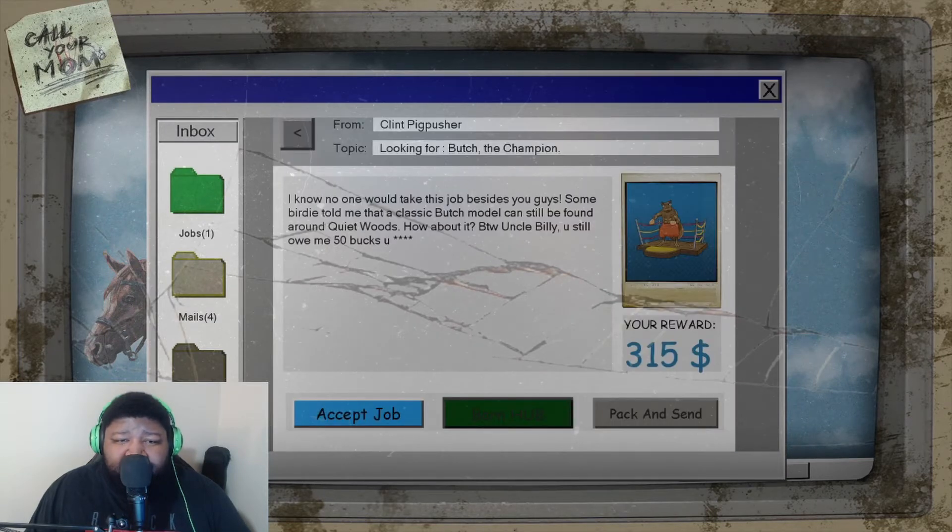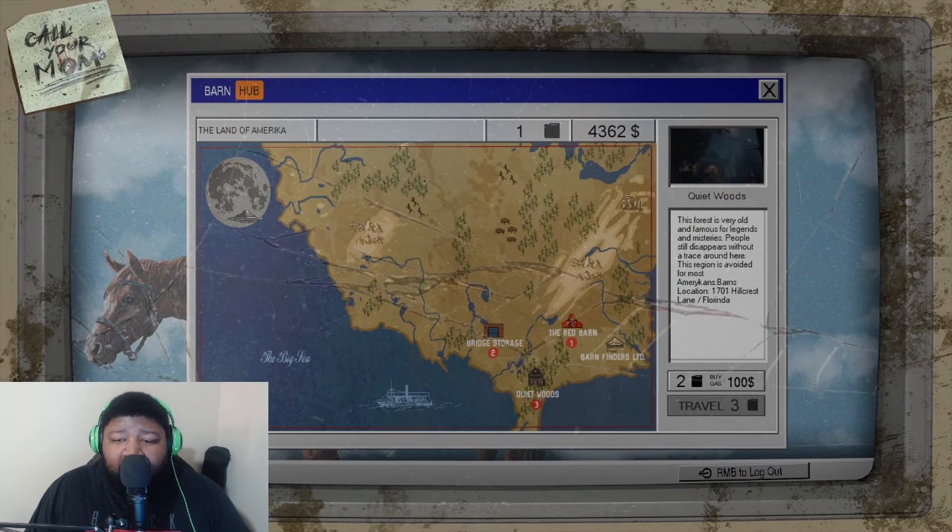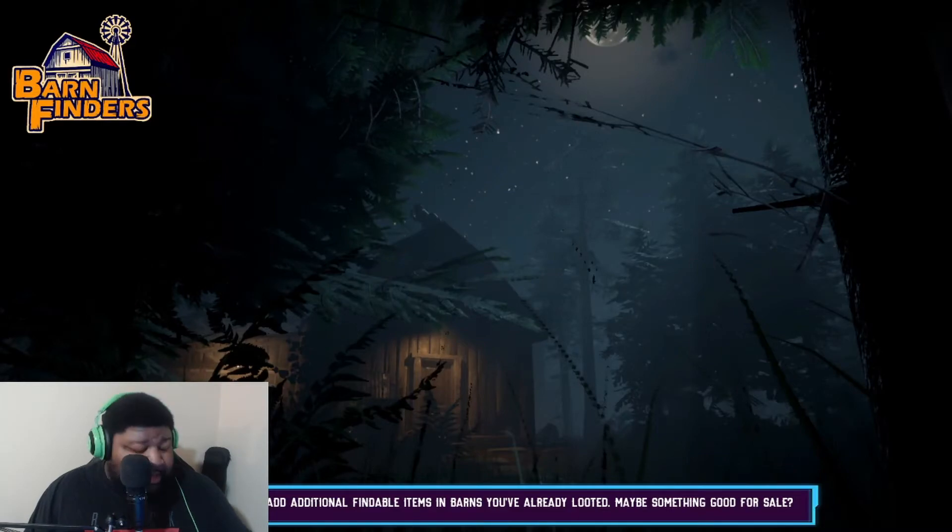I'll take this job. Somebody told me there's a classic Butch model that can still be found around the Quiet Woods. Uncle Billy, you sold me for 50 bucks! So we're heading to the Quiet Woods. Also, we got new tools that'll help us find more things — you'll see that in this... oh, it's dark.